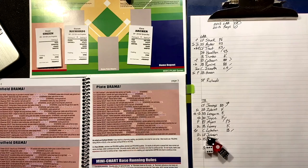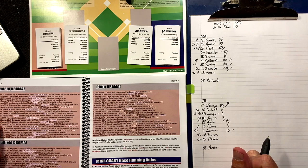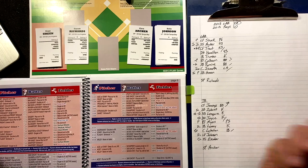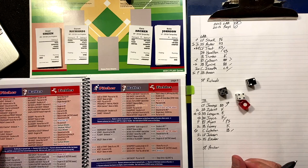Two-out single brings up Escobar. Runner on — Lobaton at first — two-four-five. Blank. Is he a hero? No. He pops out to second base. Again nothing for the Rays.